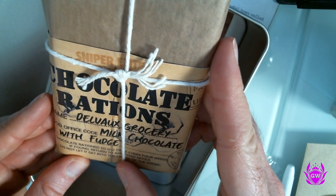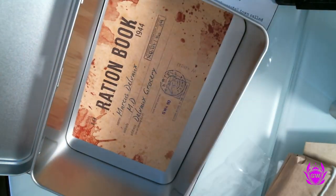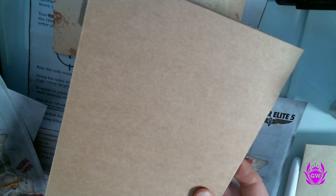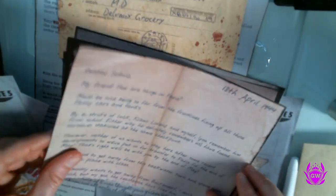We've got our chocolate rations — oh yes! Milk chocolate with fudge — heck to the yeah! And we've got our ration book — Marcus Delvaux. And there's a little file here as well. This might have some crucial information on our mission.